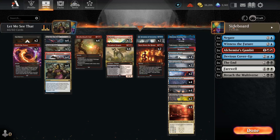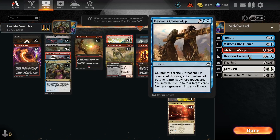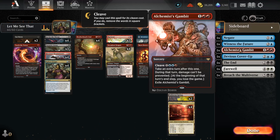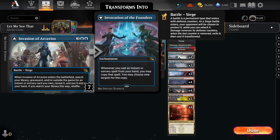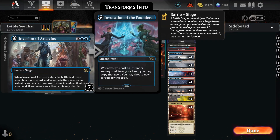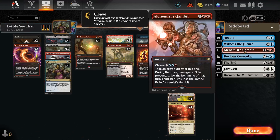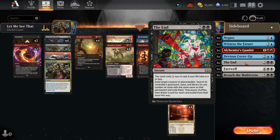In the sideboard — the Invasion of Archivos wishboard — we have one Negate, one Witness of the Future, and one Devious Cover-Up, so we get a slow grindy combo against slower decks where we can recycle our whole deck. We have one Alchemist's Gambit in case we want to take an extra turn. If we're getting the Alchemist's Gambit, chances are we're trying to flip Invasion of Archivos to get the Invocation of the Founder, which can double-cast our spell — if we double-cast Alchemist's Gambit, we take two extra turns. We also have one The Meathook Massacre if opponents are playing Planeswalker-heavy decks or we know they have Sheoldred — we can always answer their win condition.